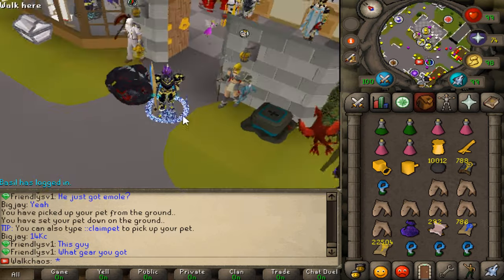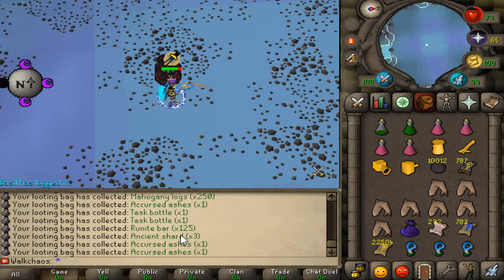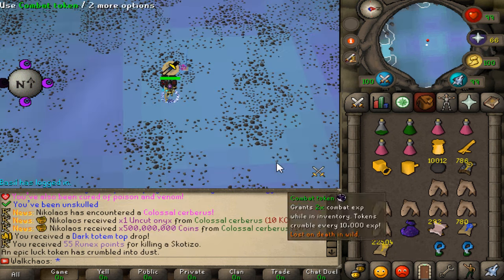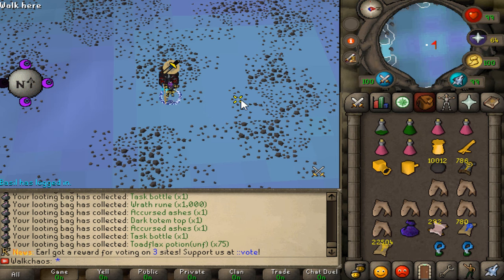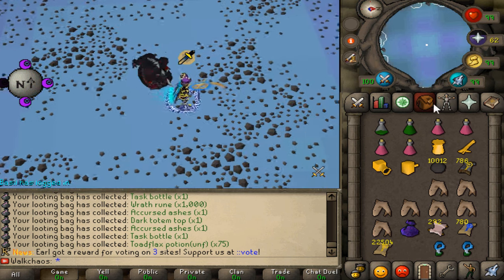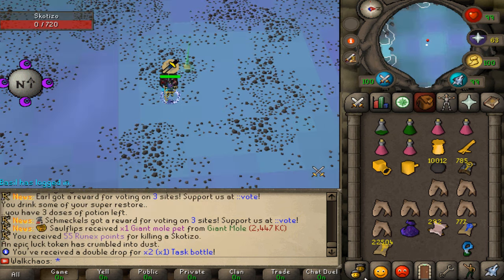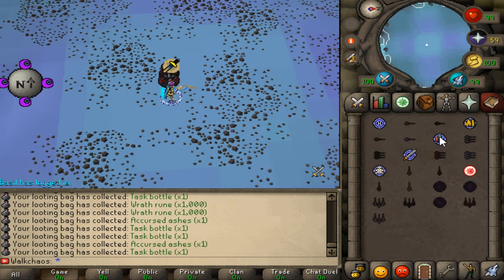First kill coming in and we did not get a rare item — very unfortunate. We're missing one item, the dark horn, so hopefully we'll get that in the next kills. Second kill coming in and again not a rare one. Third kill coming in and I'm actually shocked I did not get a single on-drop here, but we still have one more to go.